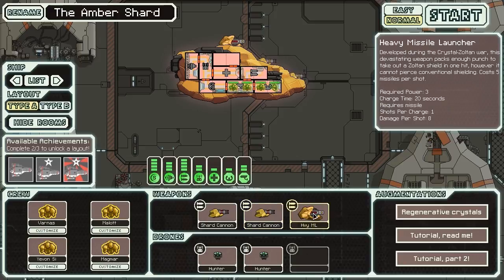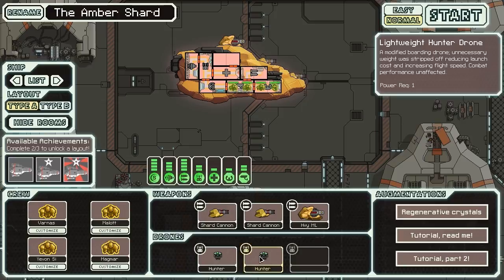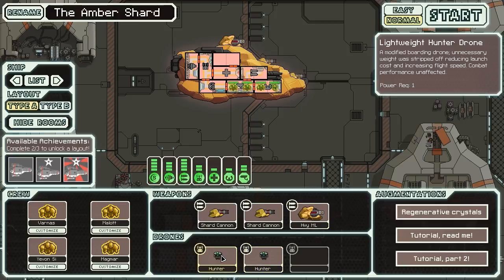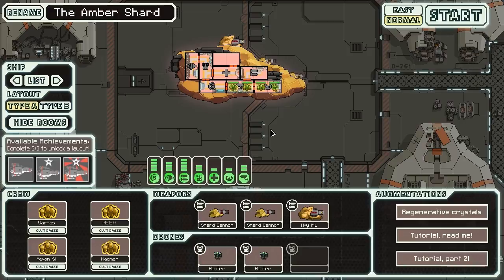Our heavy missile launcher is a very interesting weapon. According to the description, it was developed during the Crystal Zoltan War, and this devastating weapon packs enough punch to take out a Zoltan shield in one hit. However, it cannot pierce conventional shielding. It costs five missiles to shoot, does eight damage, takes 20 seconds to charge, three power, and five missiles. This is basically not a weapon you're ever supposed to use - it's just designed for smashing through Zoltan shields. Your hunter drones are basically a boarding drone but only cost one energy and fly a little bit faster.